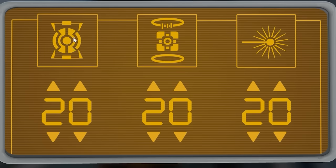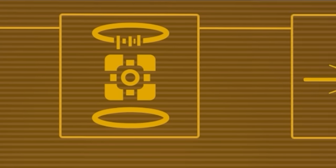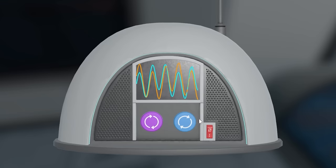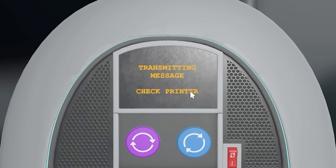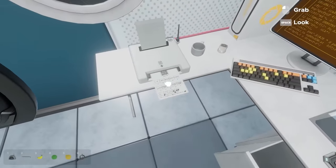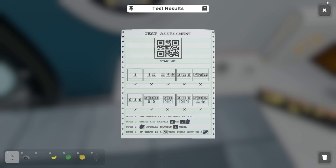You've got different values for different things - that's the retina thing, that's the cube, that's a laser. Do they somehow need values? We've got a radio. Do we want to line these up? Here we go - they're lined up! We got a message: check the printer. Where was the printer again? I think it was through this room - up here. Is this a QR code? Yes it is. Test assessment - scan me.